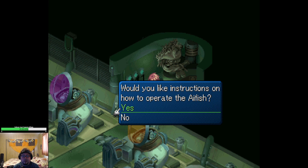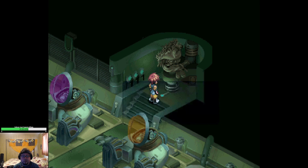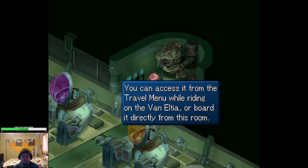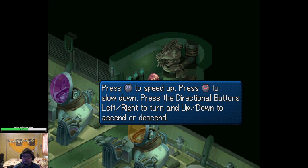Would you like instructions on how to operate the eye fish? How to board — you can access it from the travel menu. How to operate: press X to speed up, press circle to slow down, press the directional buttons left or right to turn, and up or down to ascend or descend.